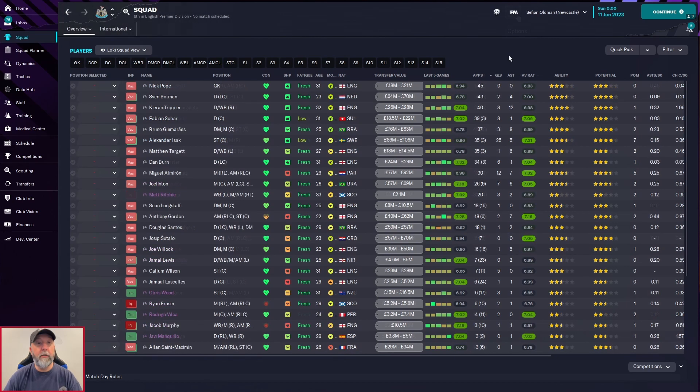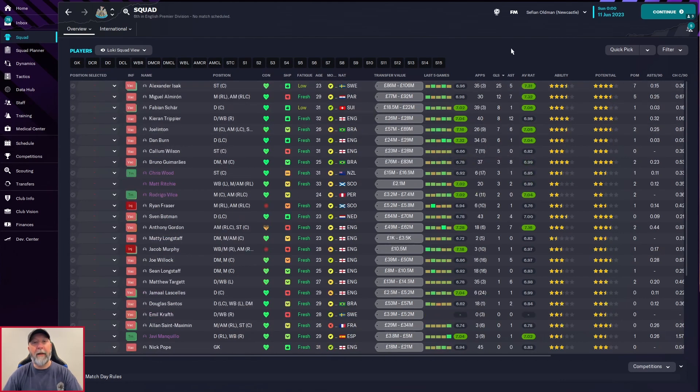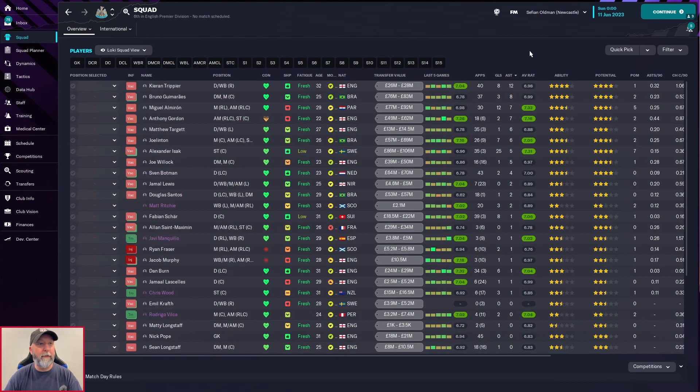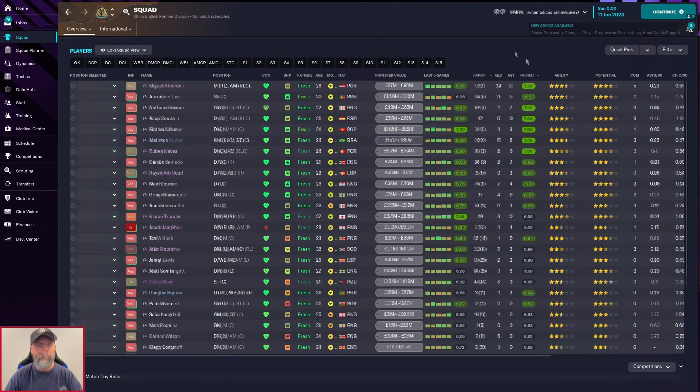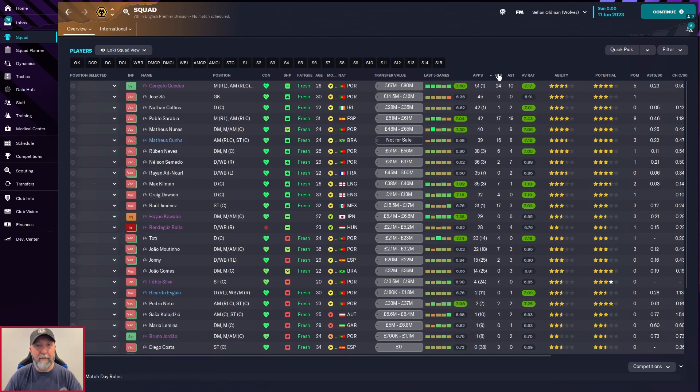For Newcastle, Isak is not getting top billing but Pope, Botman, and Trippier are all up there in appearances. Goals-wise: 24 and 5 for Isak, 12 for Almiron — that 25-goal grouping is going to be high in the Premier League stats. Assist-wise: 12 for Trippier, Guimarães with 8, a couple with 7 — a nice smattering of greens. Isak at 7.31 is definitely fantastic, though usually he's in the 7.47s or above — he's just an amazing player.